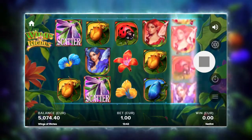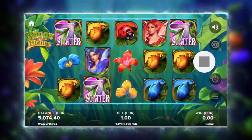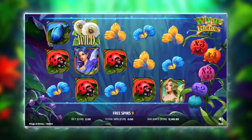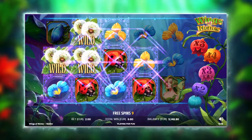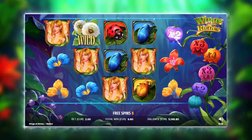Land three or more dragonfly scatter symbols to trigger ten free spins. During free spins, not only will a wild land on reels two, three or four on every spin, but an increasing multiplier of up to five times your bet can land on reel five to further maximize winnings.